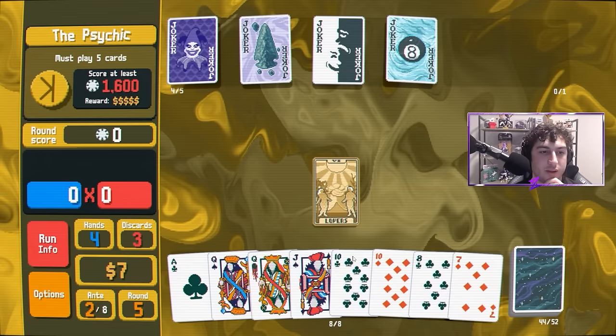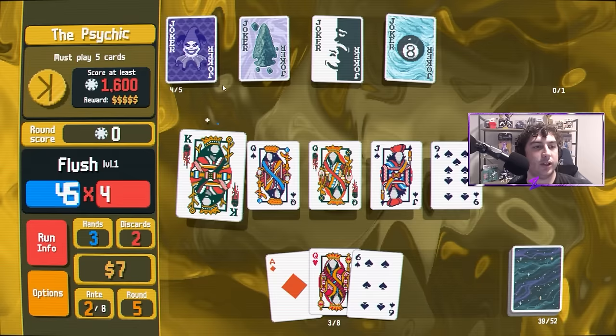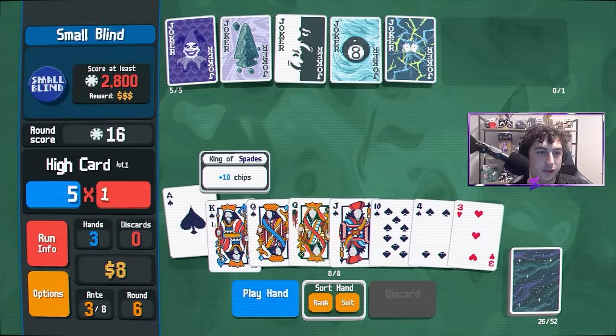Tip number one: establish your win condition and hand type, and fish for it. Often players get too caught up going for whatever hand the deck deals them. However, through your jokers, tarot cards, spectral cards, and more, you should focus on building towards one or a small collection of ideal hands. Once that is established, fish for that hand using discards, or even sometimes playing garbage just to get that one ideal hand. Oftentimes through your jokers, one of your big hands is going to far outscore five decent hands that your jokers don't really align with.